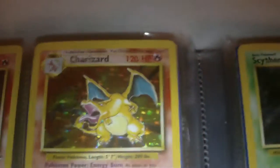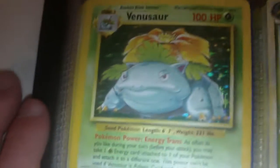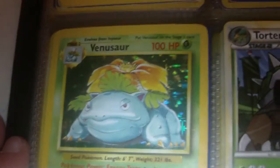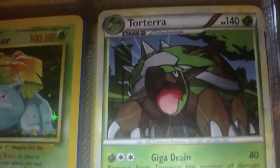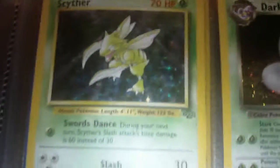Entei — no, it's just a regular promo. Blaine's Moltres, that has a giant bend in it too. Charizard Base Set — it's actually not in that bad a condition, it has a few surface scratches. There's Venusaur, same with the Charizard, a few surface scratches. Torterra, Scyther — it's kind of like bent a little bit, like the whole card is bent itself, it's really hard to explain, it's like pointing upward.